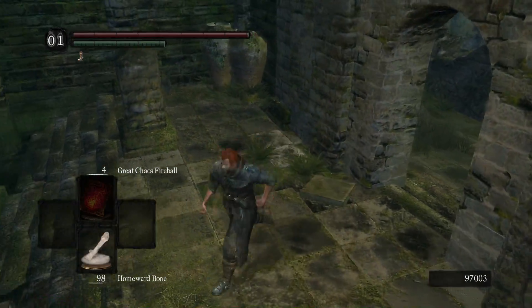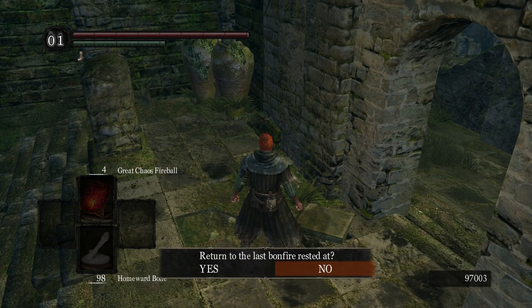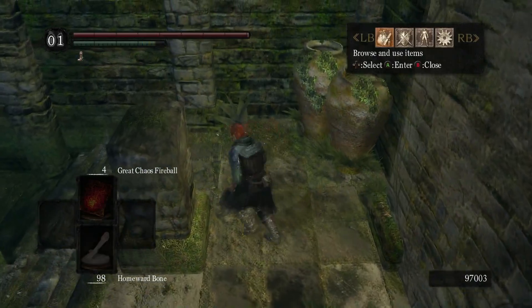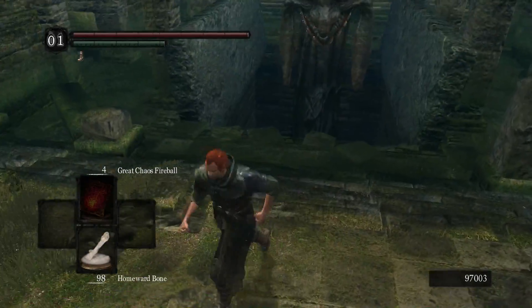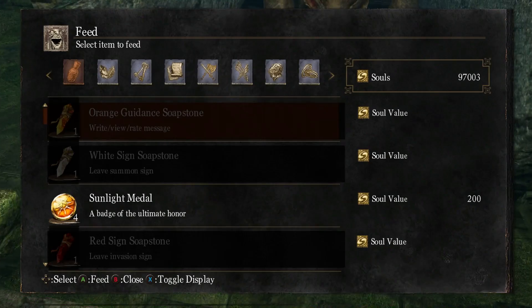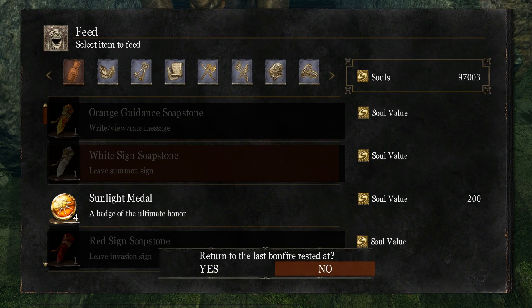Now you'll notice that once you close the menu and stand still, the prompt will appear again. So in order to prevent that, you want to roll, use it, open the menu, and not stop moving. Then speak to Frampt, and once you're in the Feed menu, you can stand still, and you'll see the prompt will appear.